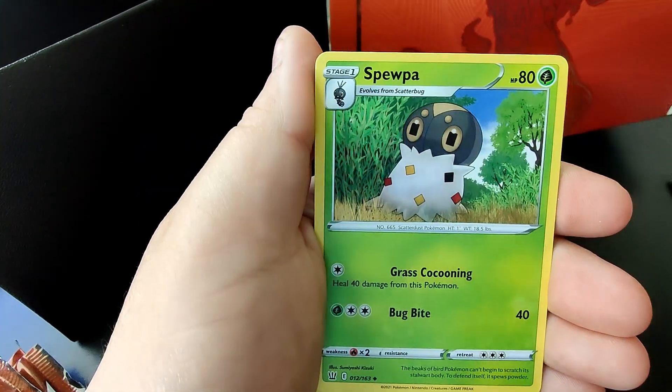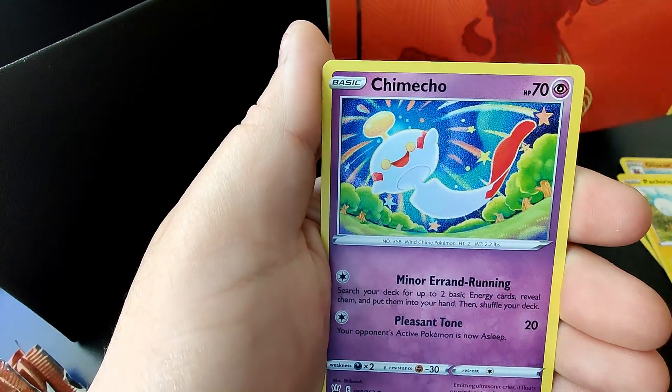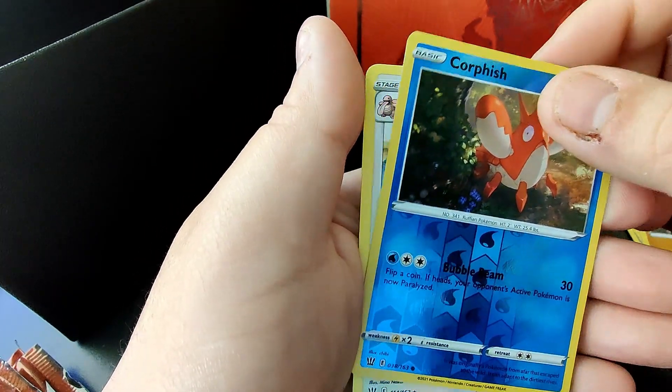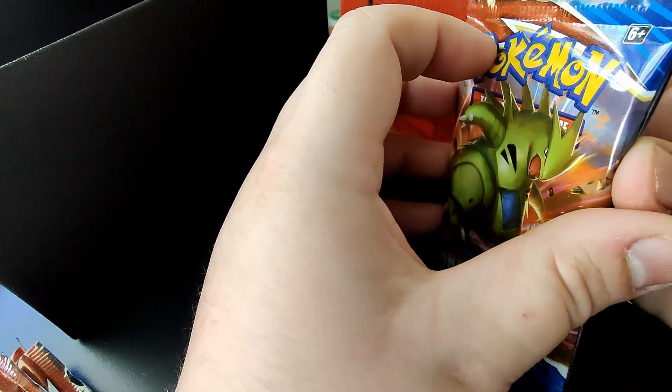Metal energy, Eevee, Seupua, Gliscor, Chime Echo, Stonehenge, Horsea, Mankey, Corphish, and it looks like a Lickylicky non-hollow.